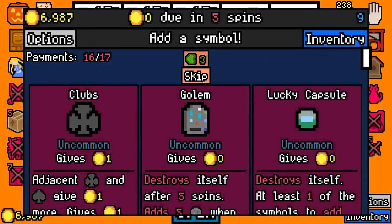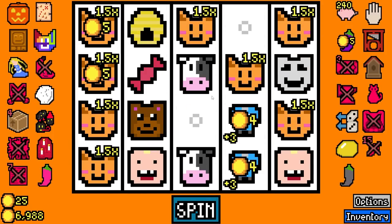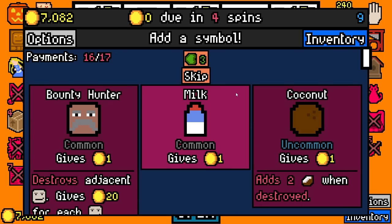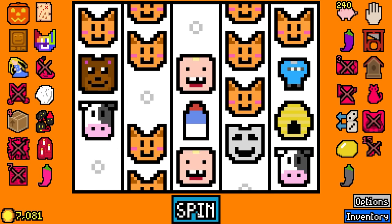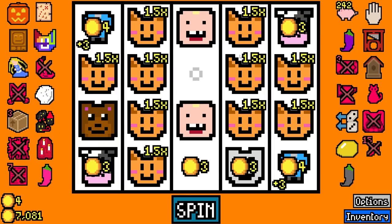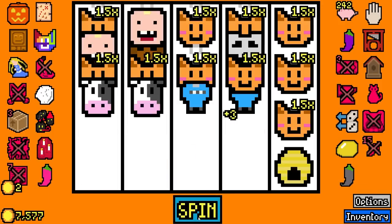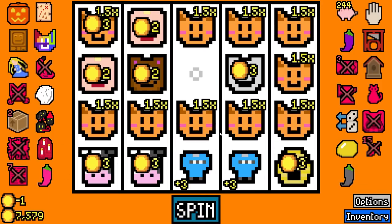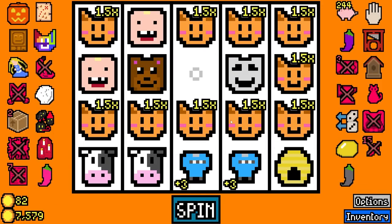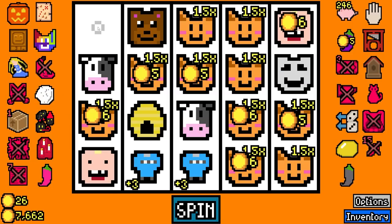117 rolled. Item capsule — what did it add? A gray pepper, we'll take it. No coconuts because the monkey's gone. We could add milk for the cats — drank by six cats. That's nice, 77 rolled, but we just rolled 400. 82 rolled. We actually have an empty space on the board — that needs to be filled with a cow or a cat pretty soon.